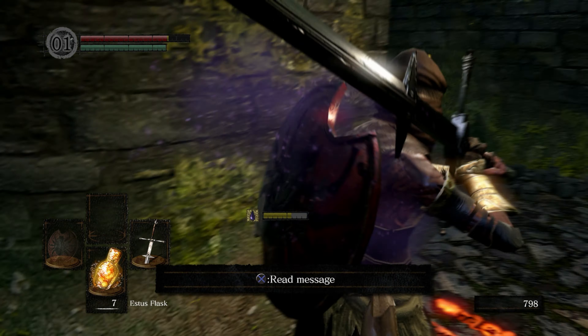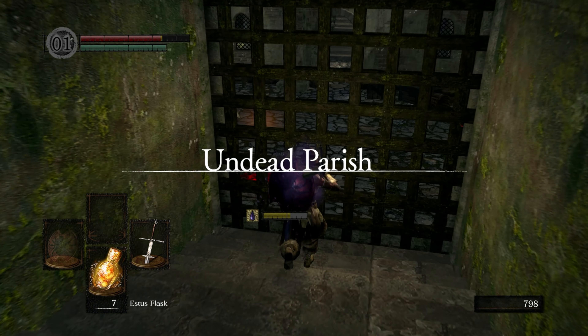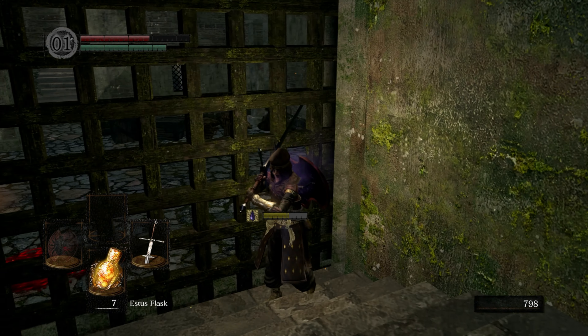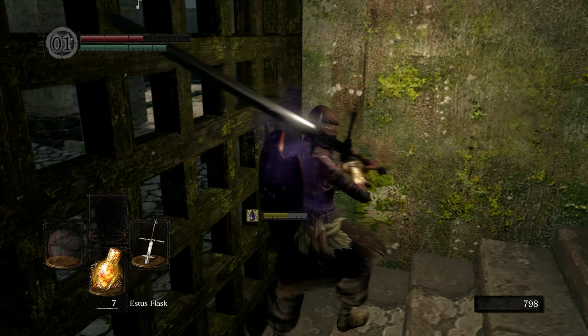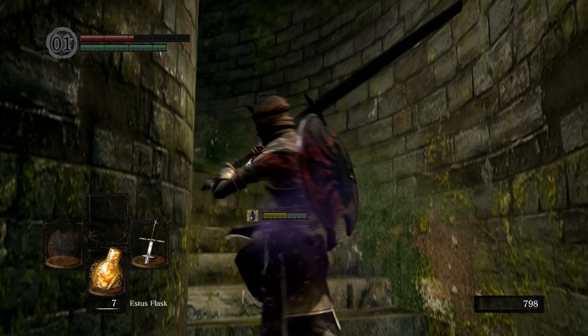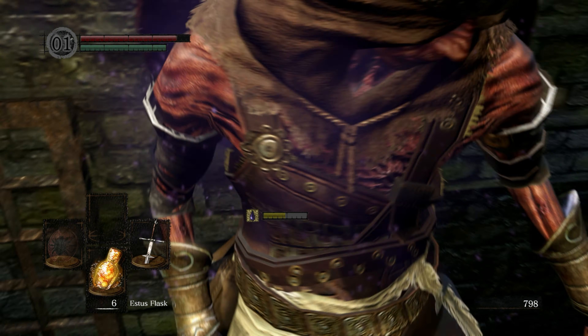Going that way - we can't access it but the bonfire is right there, so really what we want to do is cross the bridge, light the bonfire, open that up, and then boom, that's progression. Up here there's a Black Knight, but we obviously don't want to do that until we have the other way open.